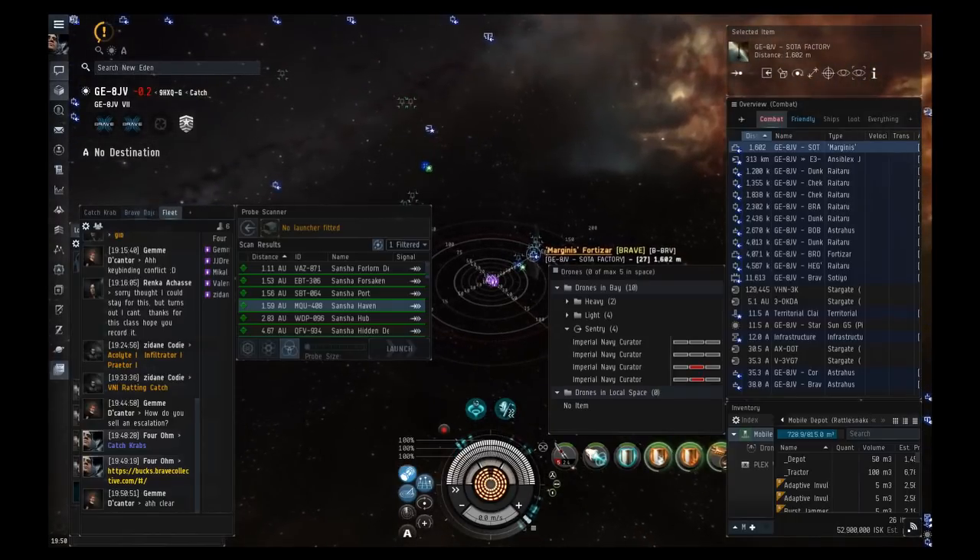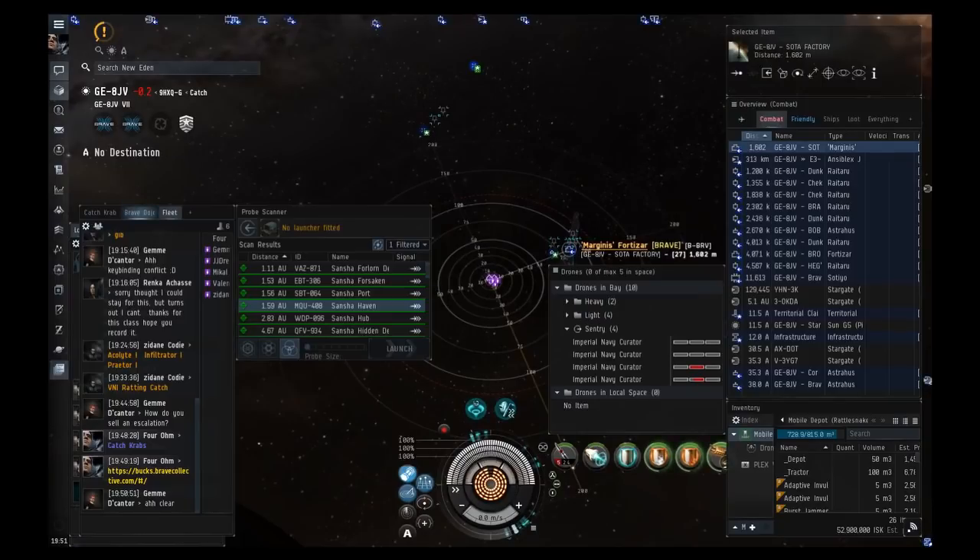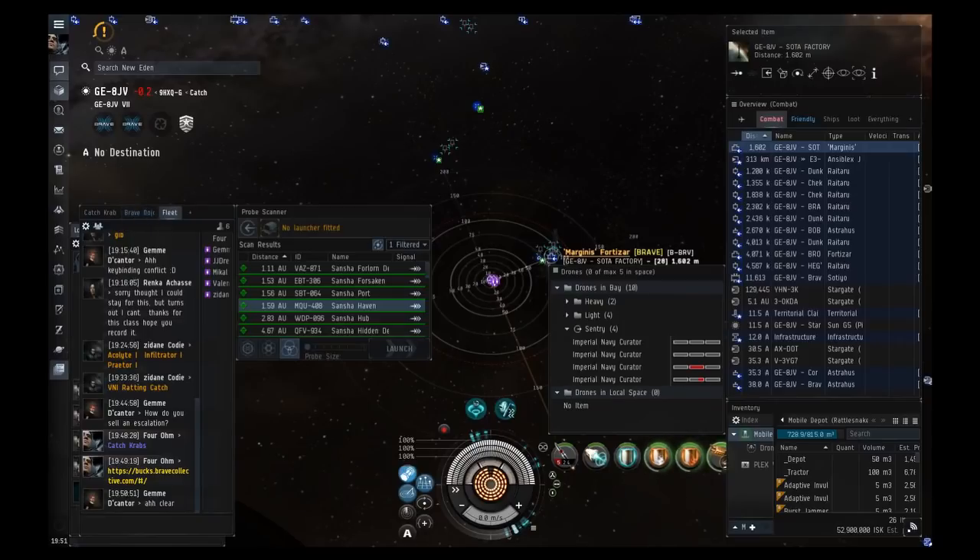After scaling up from Vexors, go to VNIs doing Forsaken Hubs and Havens. Beyond that, honestly the VNI is so good that the best upgrade is getting a second account in a VNI and running both at once. If you can't do that, you could skill into a Gila or Rattlesnake for higher DPS and slightly better ticks, but in my opinion they're not worth the price as pirate ships. The only clear upgrade from a VNI is a carrier.